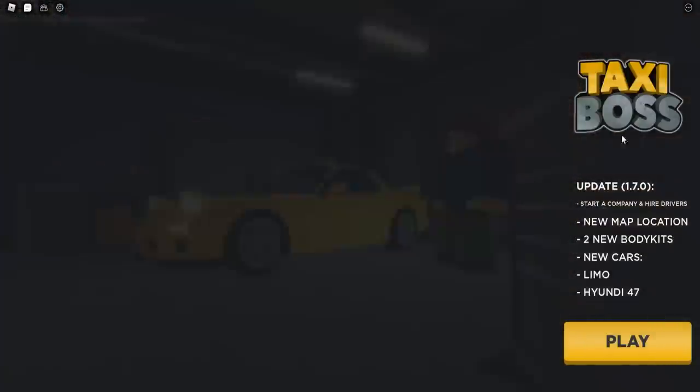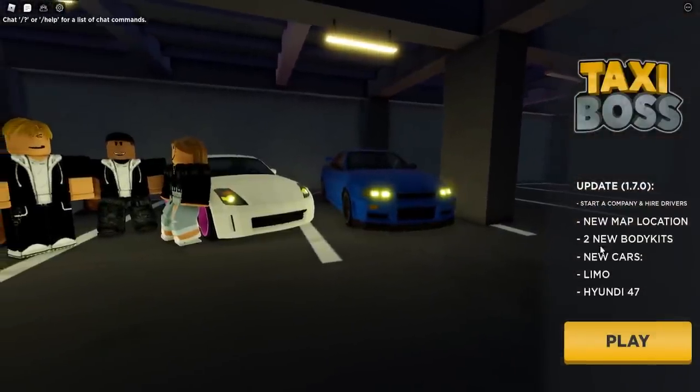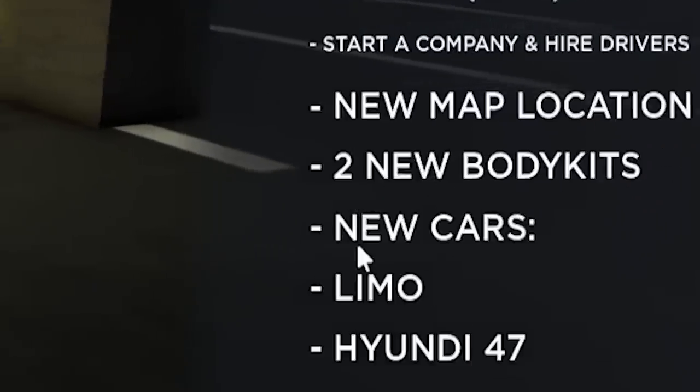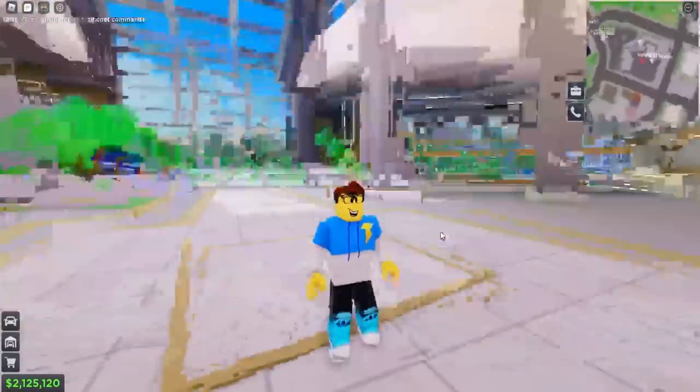All right guys, we are back in Taxi Boss. We got a new update, new map locations, two new body kits, a new car — a limo and a Hyundai. I can't wait to see how this limo looks.